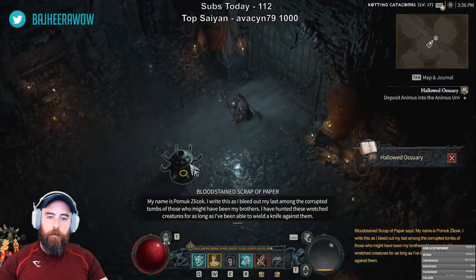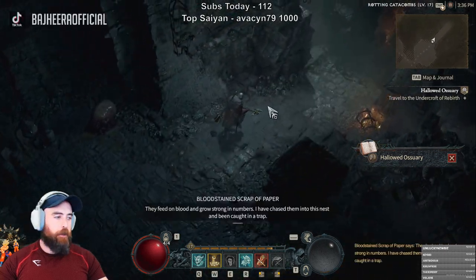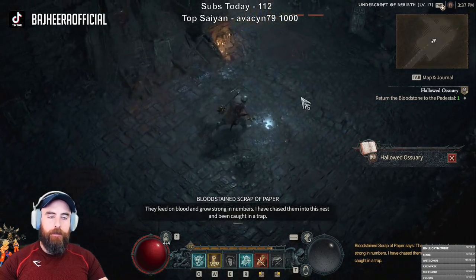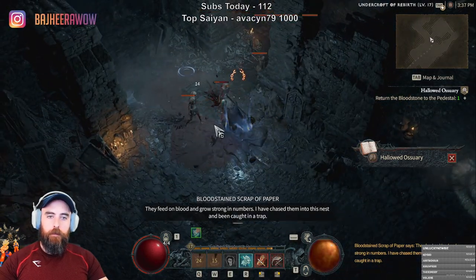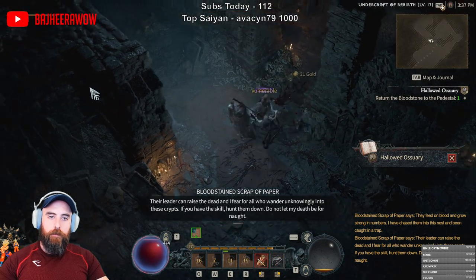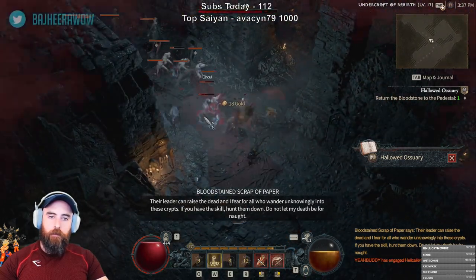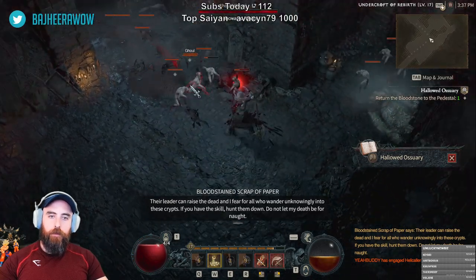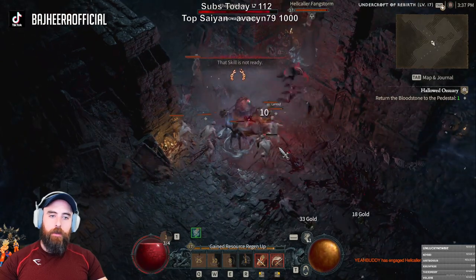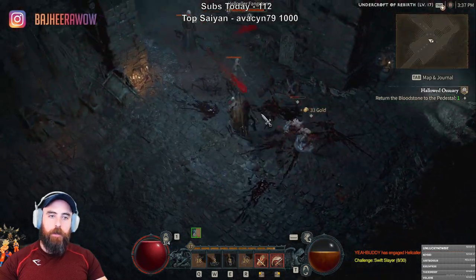On the corrupted tombs — those who might have been my brothers. I have hunted these wretched creatures for as long as I've been able to hurl a knife against them. Let's see if we can get a good boss fight in — it looks like we're headed down into it. Return the bloodstone to the pedestal. Their leader can raise the dead and I fear for all who wander unknowingly into these crypts. If you have the skill, hunt them down. I'll get them for you buddy — big boys, could be in trouble here.